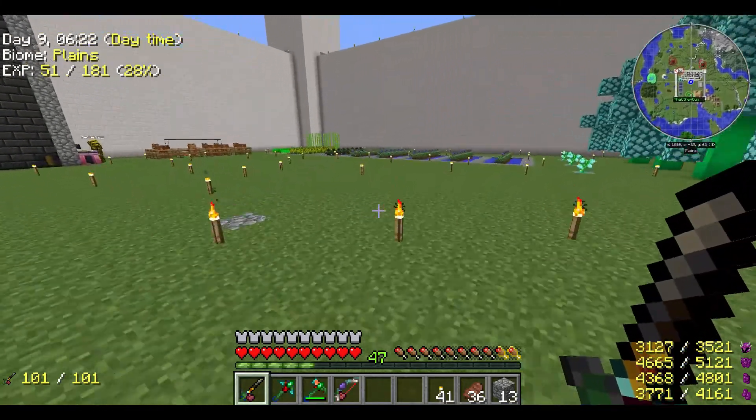Hello everybody and welcome to Project Ozone. After the end of the video, I wanted to do a little showcase of our world that we didn't do a video for — kind of show you guys what the end game looks like and what we did. Here's our house — it's very big, and then our massive smeltery that goes into the sky. We've got the flux infused armor, angel rings, and stuff like that.